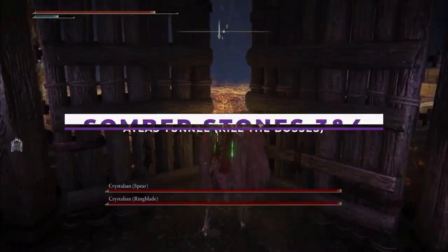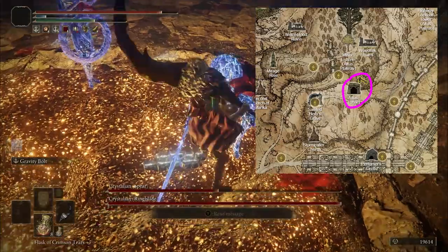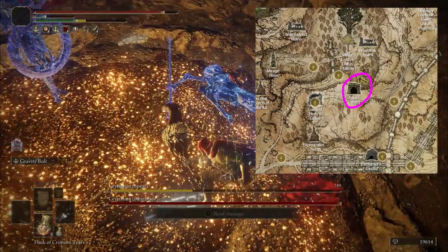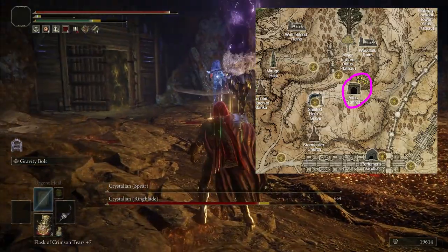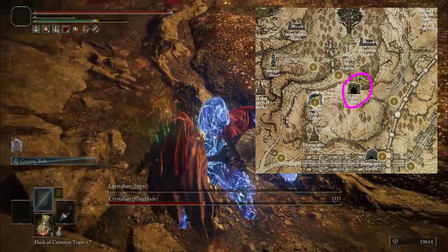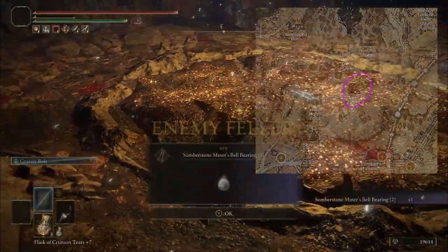To get the second bell bearing, which will unlock somber stones 3 to 4, you will have to get to the Atlas Tunnel, which is down by the minor Erdtree in the Atlas Plateau here. You have to finish the dungeon and kill the boss, which is a pair of those crystalline jerks you might recall from the regular smithing stone list. I personally would suggest killing the spear one first, as it always caused me the most trouble.